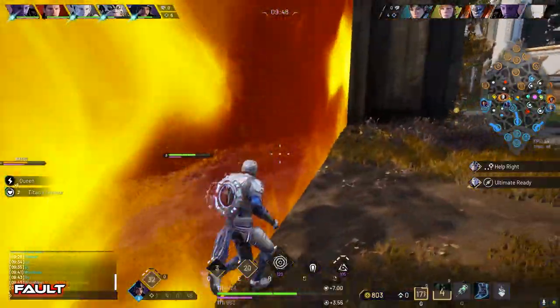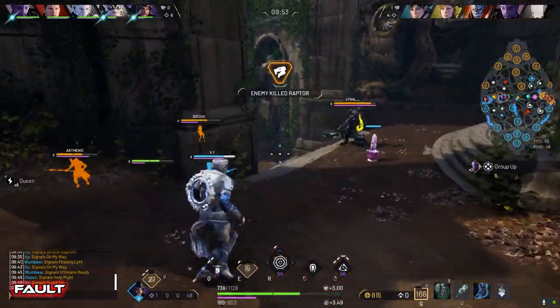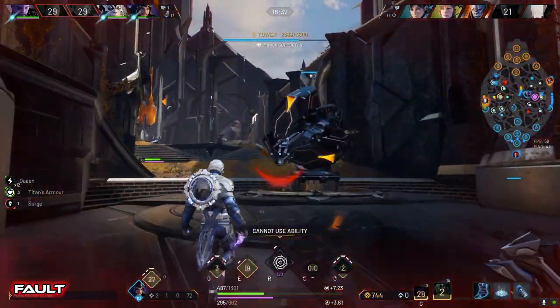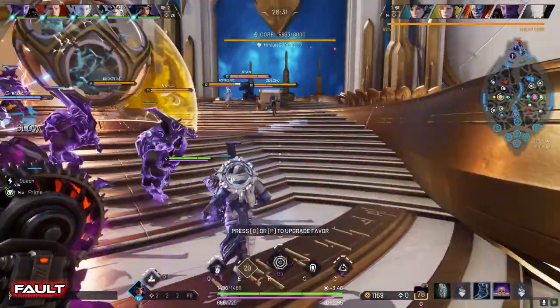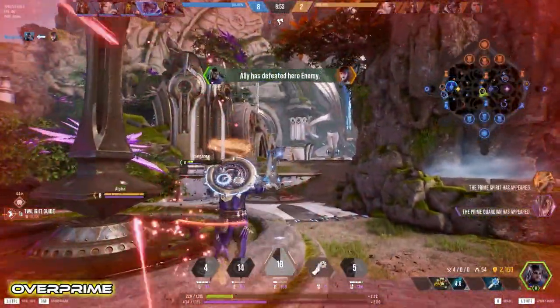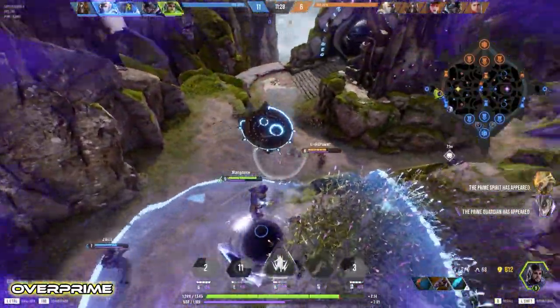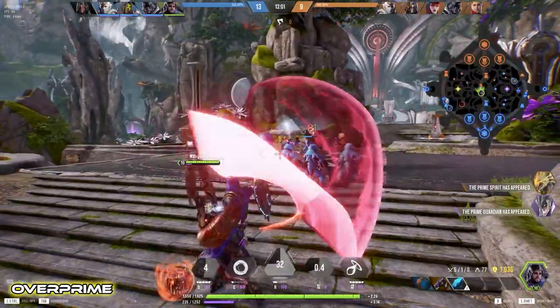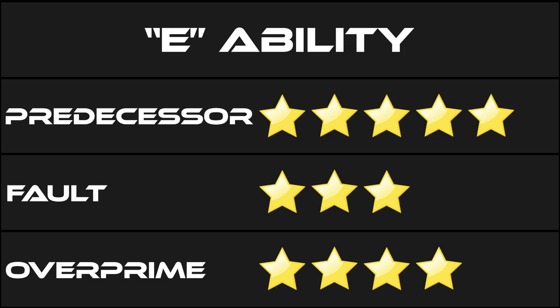Fault's portal goes as soon as your hand finishes the animation, which is kind of nice. The visual effects are really well done and the sound effects aren't bad either. However, where you think you're going to go and where you actually end up could be two very different things. Overprime's portal is an immediate teleport, almost like a blink. The visual and audio effects are good and I didn't really have any problems with the targeting — just all around solid. This is a rough one to judge since they all did a great job, but I think Pred edges the other two out with added functionality and better targeting.